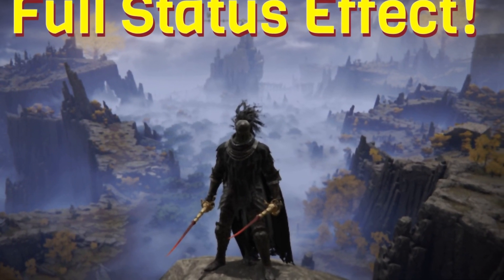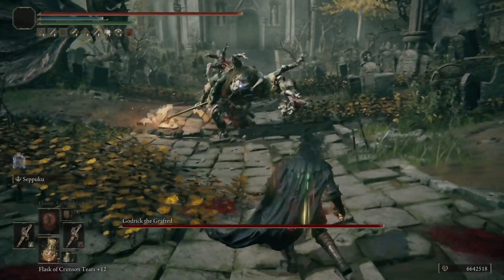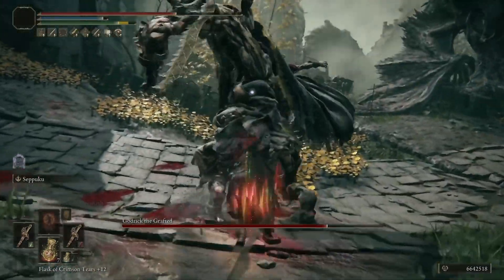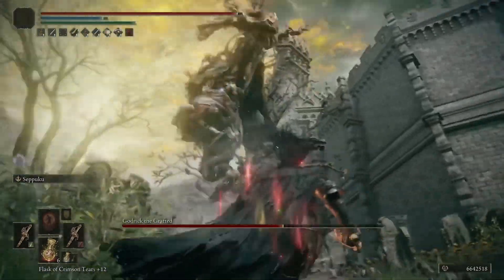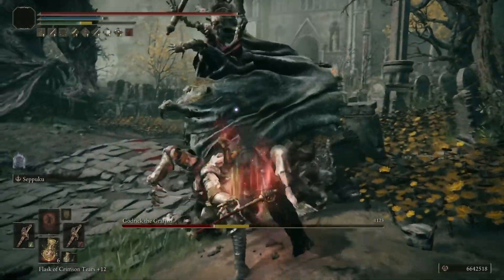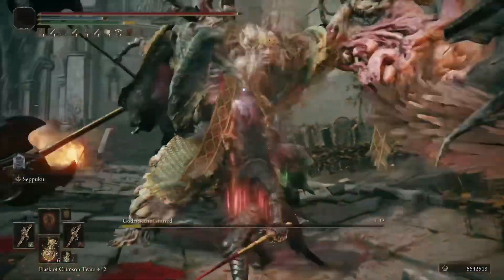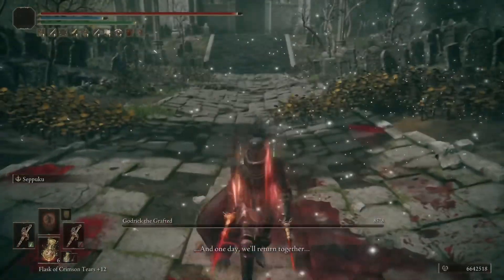Next up is the full status effect build — a really fun one. I didn't include the Scavenger's Curved Swords or any jump attack builds because they take a little bit of time to learn how to time the jump attacks. But I wanted to include the Antspur Rapiers because they are really easy to use. They build up a ton of status effects and you can put pretty much any Ash of War you want on them. You can basically wait out the clock by using Rot, Poison, and even Bleed. Just by spamming L1 you can do a ton of damage. They have 50 innate Rot on them, and even with the nerf to dual status effects they still build up rather quickly — as you can see the Rot here.